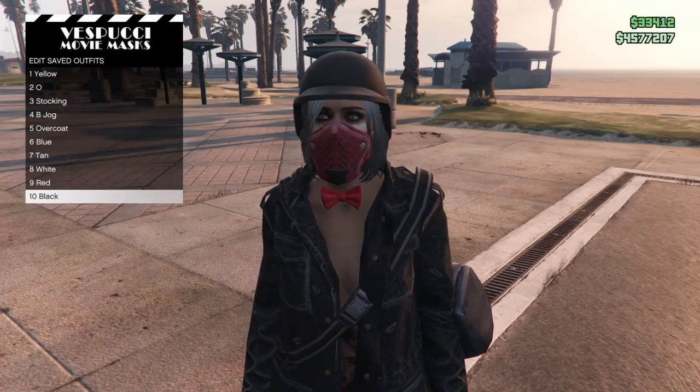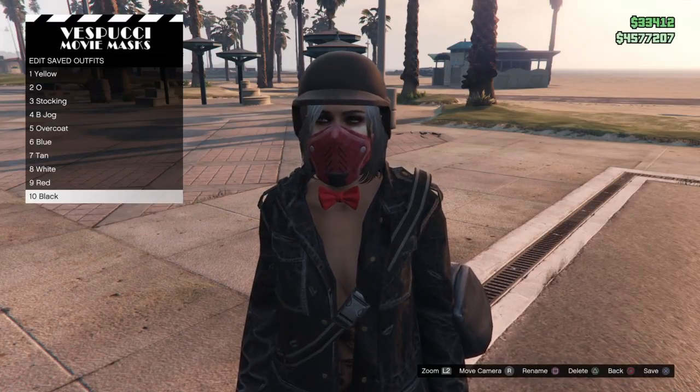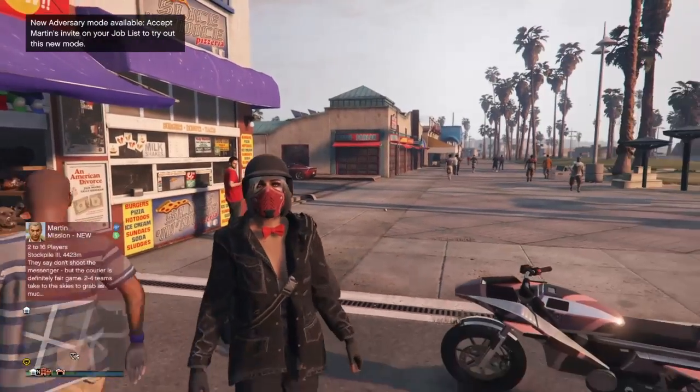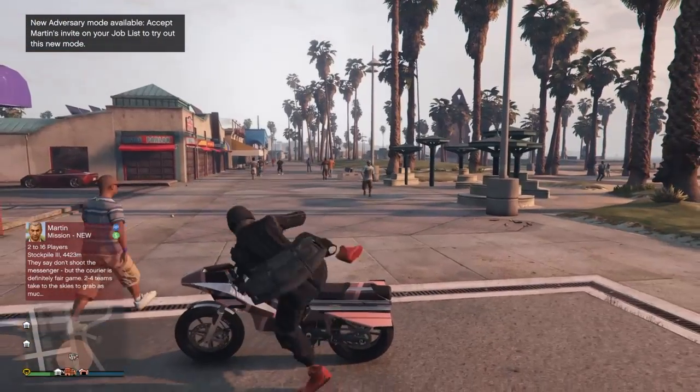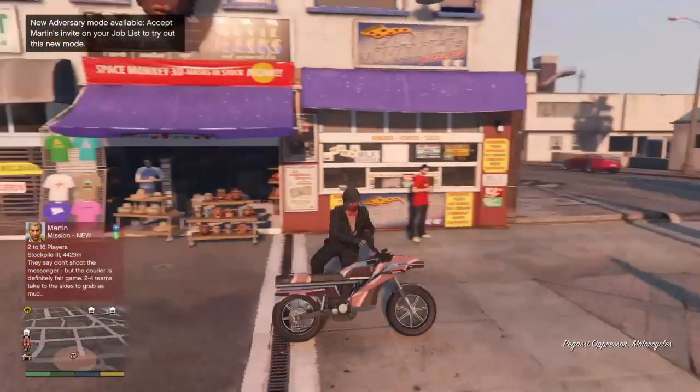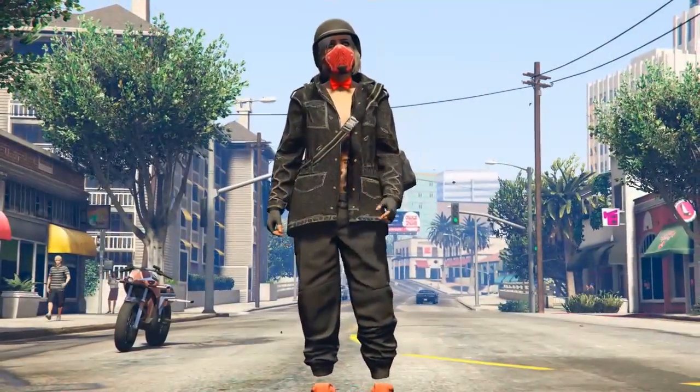A quick tip: if you want to glitch the biker half mask back on with the helmet after switching sessions or outfits, simply select the outfit while sitting in a car or on a bike. Thank you guys so much for stopping by — I hope you like this outfit. Please drop a like, subscribe, leave me some comments, and I'll see you soon with more videos.